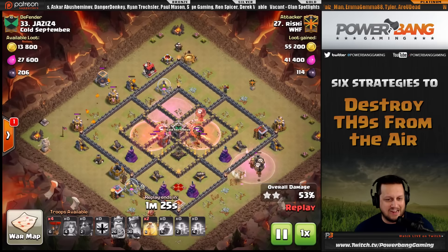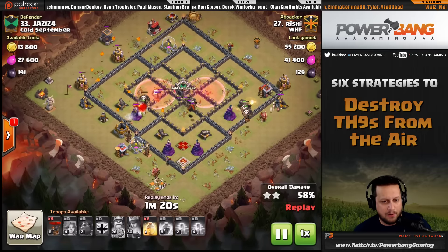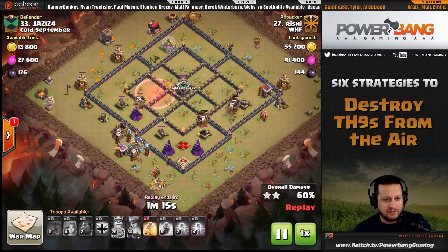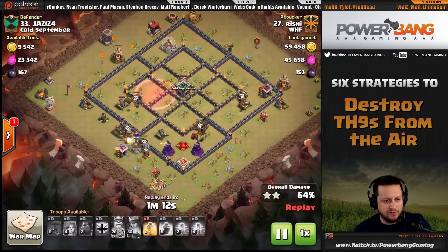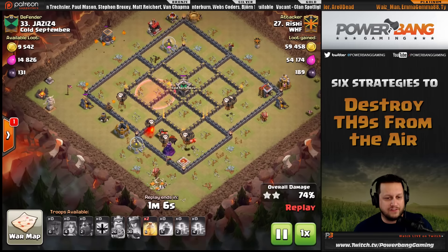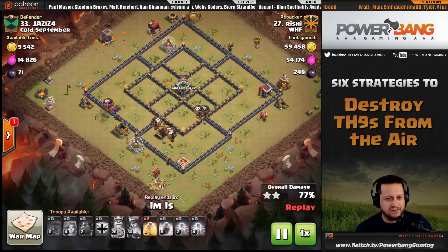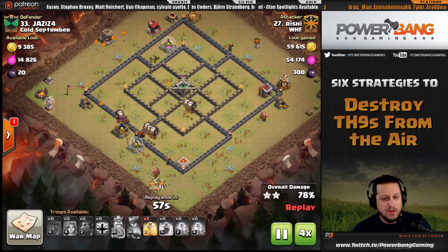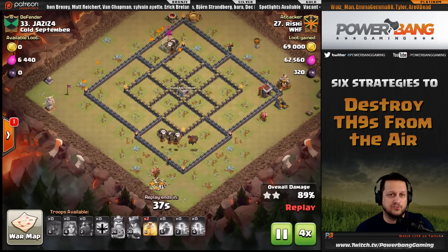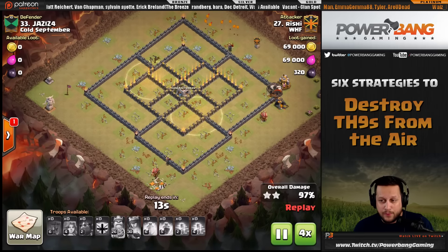He targets two balloons specifically to the teslas on the right side that weren't cleared on the left — and they're gone. Two heal spells remain in the bag; he could have used them as the balloons approach the wizard towers, but he saves them for swag instead. All defense down and it's cleanup time. Nice job, Reishi.